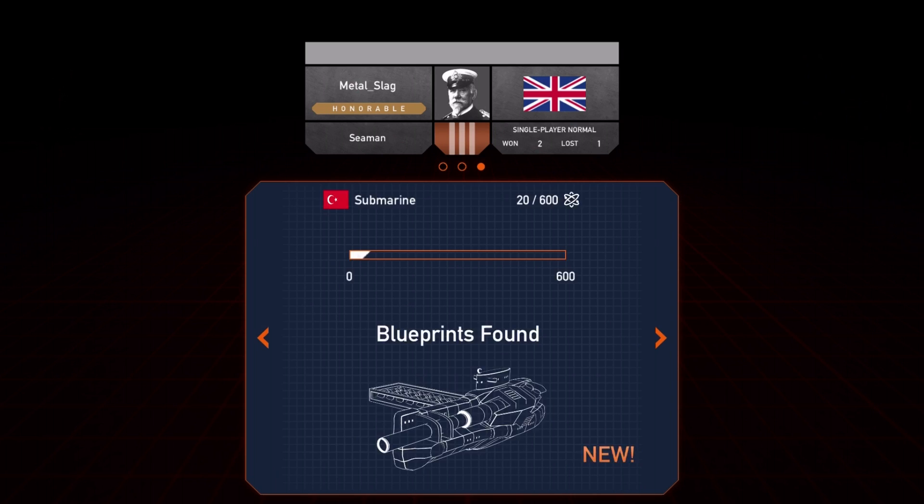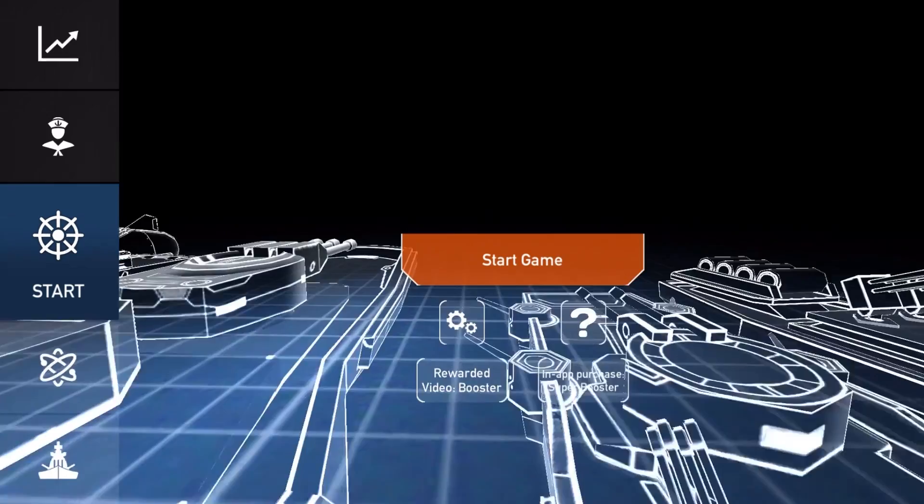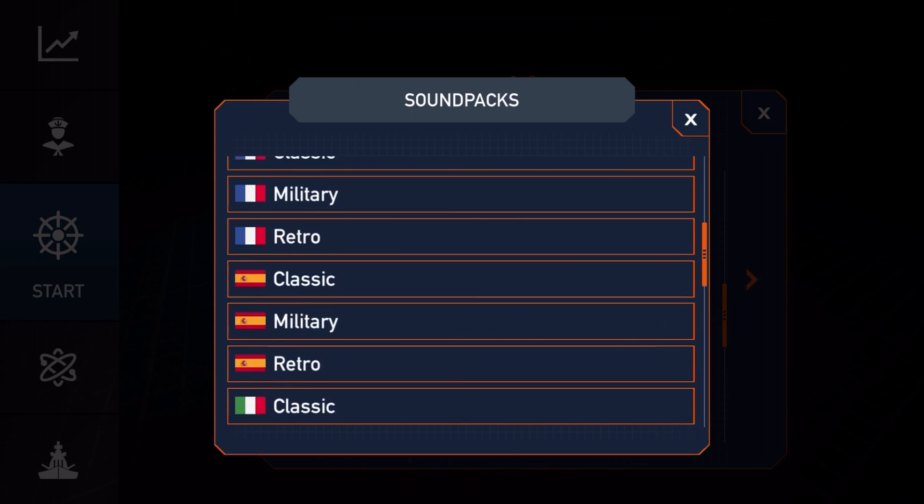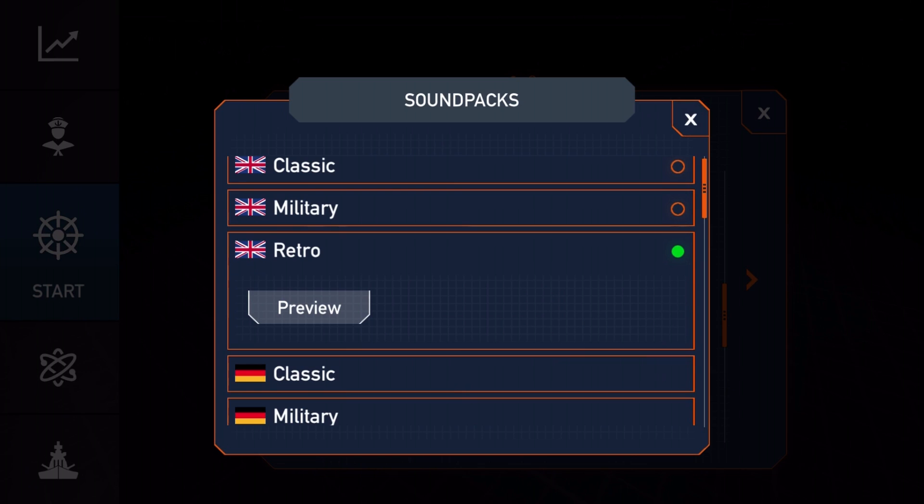Got some experience, no medals, but I found a blueprint — there you go. If I jump into the settings, you can see options for changing the audio. Let's go and pick up the sound pack: you've got classic, military, and retro in all different languages. Let's go retro and see what it sounds like.